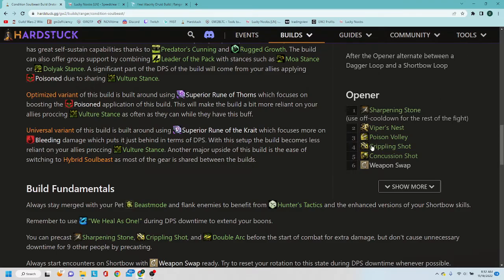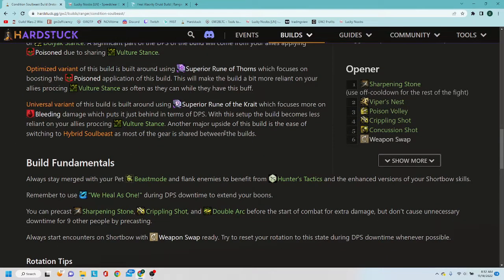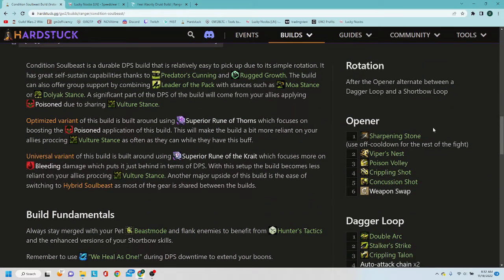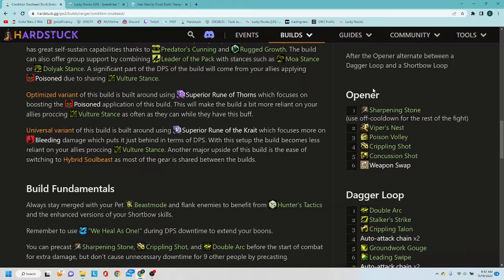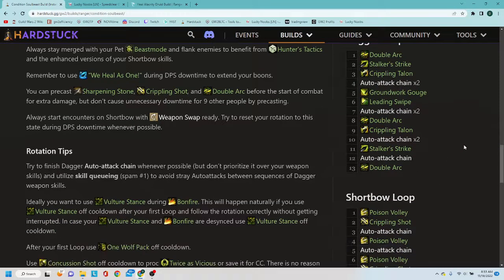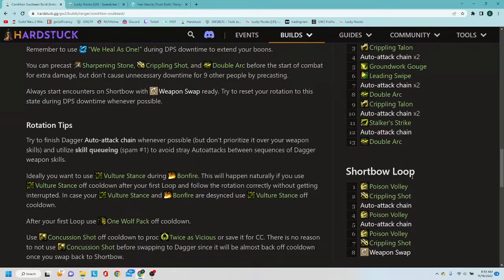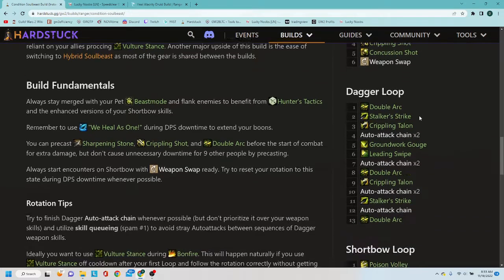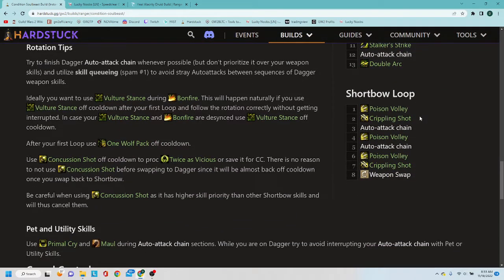There are a couple of different variations here, giving you options if you want to change things up depending on what you're doing. Then it gives you build fundamentals letting you know exactly what you're doing and why. On the side there is a rotation — something you can practice on the golem if you really want to make sure you're performing at your best. So it gives you the build and then a way to implement it, showing you the best possible way to execute it while you're in these group content scenarios.